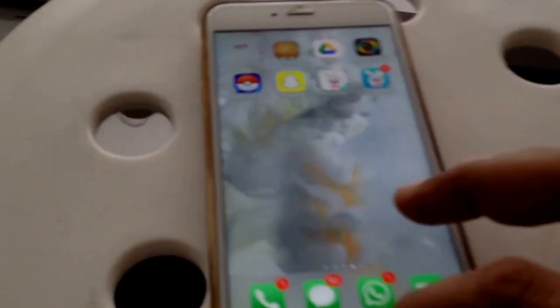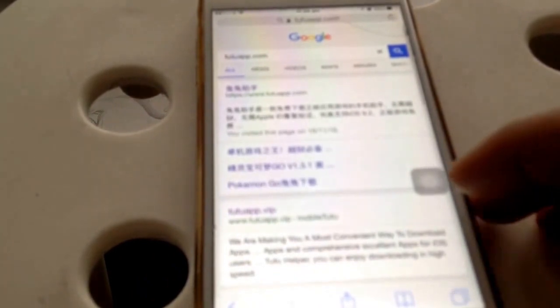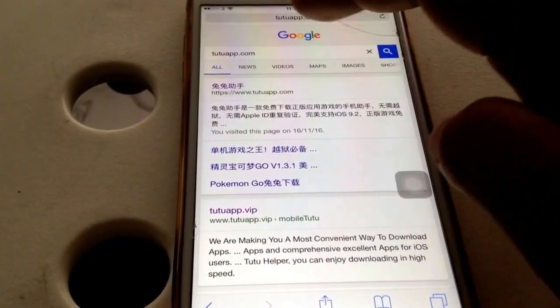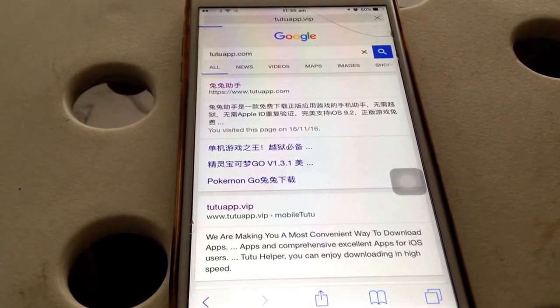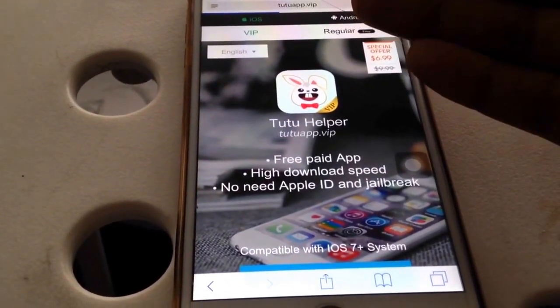Here's my phone — let me make it a bit brighter. We go to Safari, get into Google, and type in tutuapp.com. I'm sorry, it's not focusing — there we are. Typing tutuapp.com, getting into the website. It's very simple. I'm just doing it so those of you that don't know can follow along.